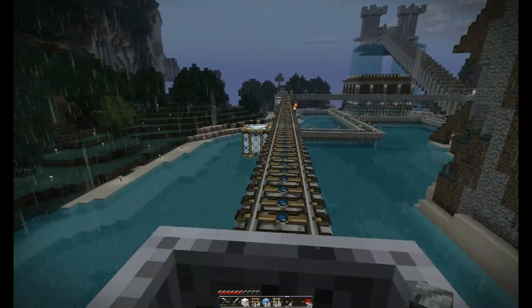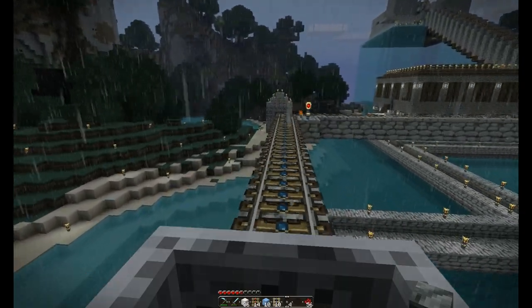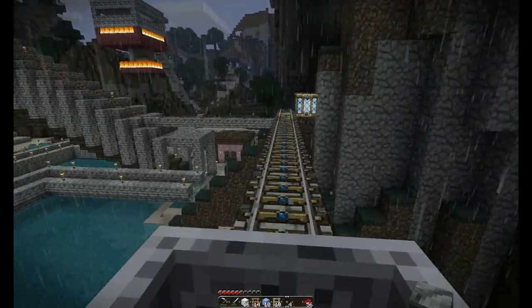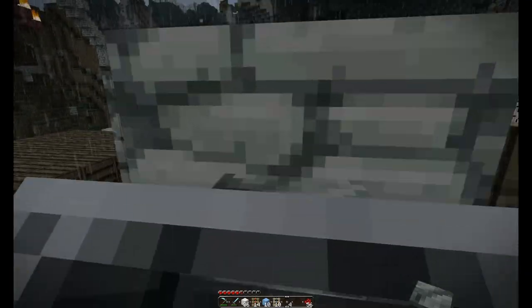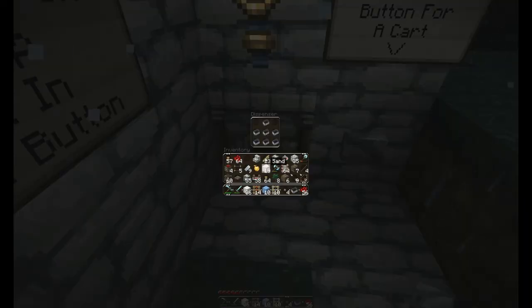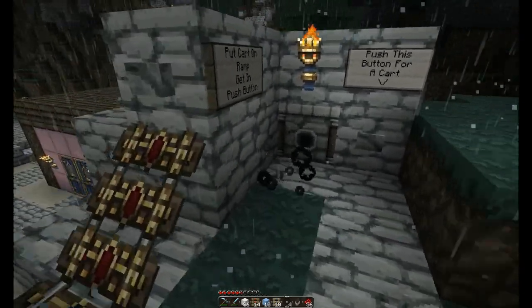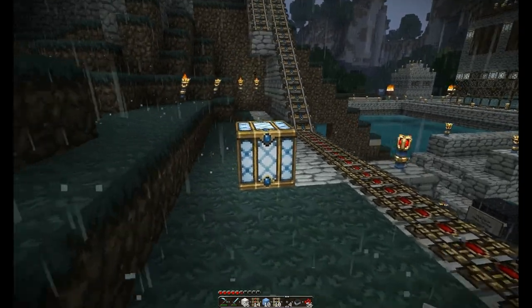So with very minimal resources we were able to have a very effective cart launching system, cart stopping system, and a very efficient inline track selection system. One thing to be careful of is your speed — using only a single powered rail without power to stop your cart will not work if you're going too quickly. Make sure you test your track going both directions to ensure the speed is appropriate. I also like using dispensers with carts so you don't have to keep one in your inventory, and anyone else can press and get one.